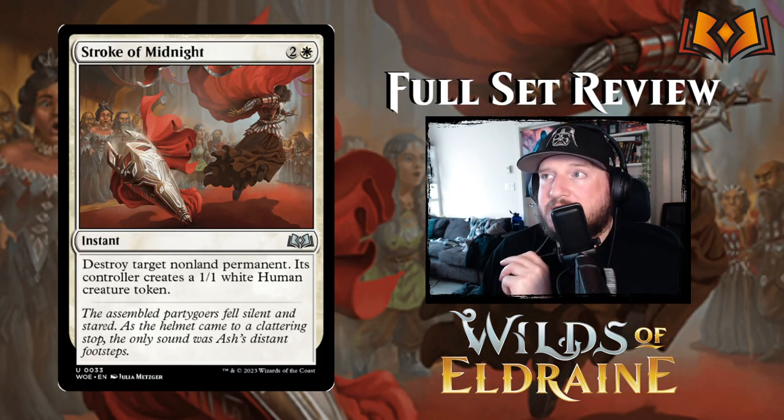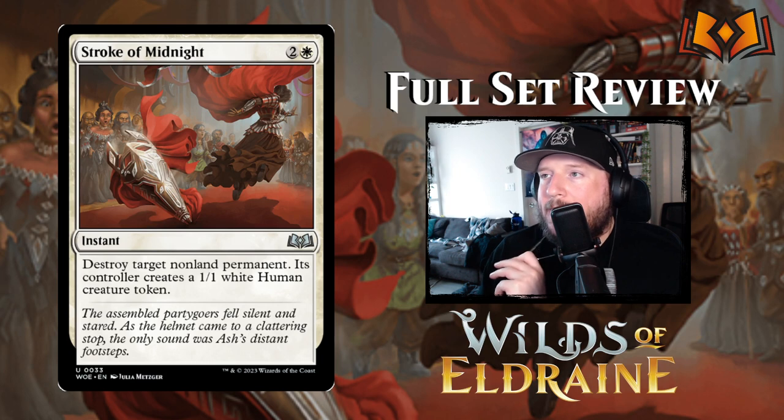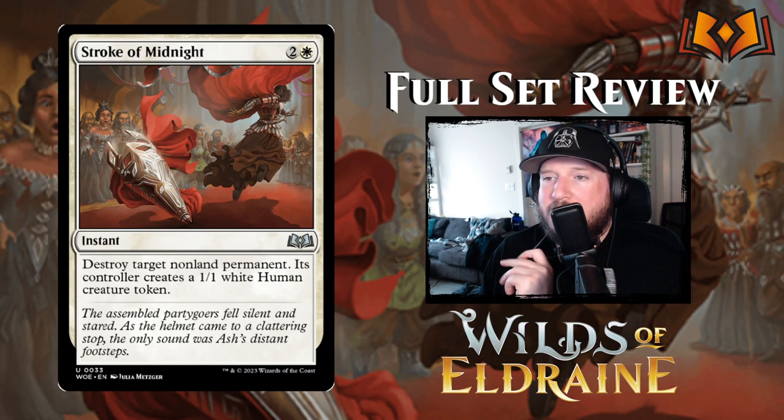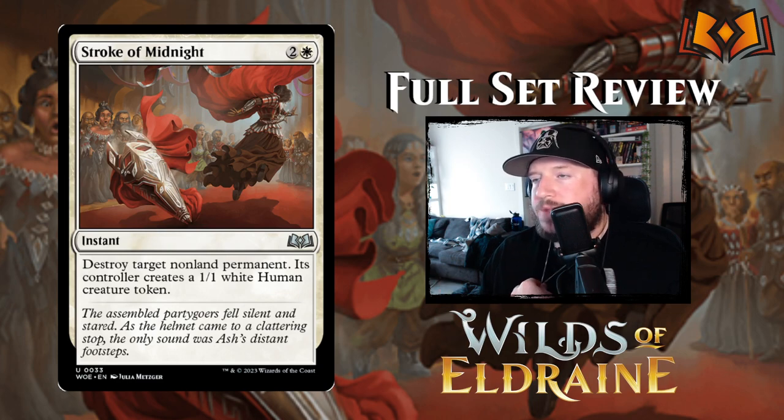Next up we have Stroke of Midnight: 2 and a white for an instant. Destroy target non-land permanent — its controller creates a 1/1 white human creature token. This is a pretty powerful removal spell. Obviously giving your opponent a 1/1 human isn't fantastic, but it's flavorful — when midnight strikes, the powerful beautiful thing goes back into being just a normal person.